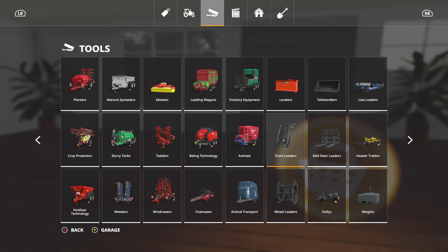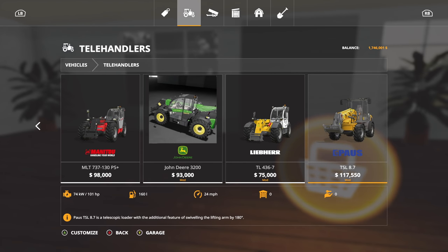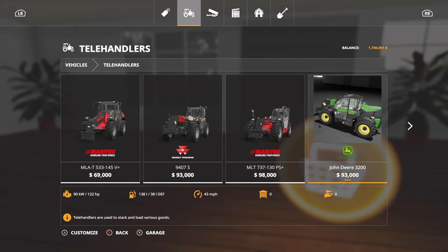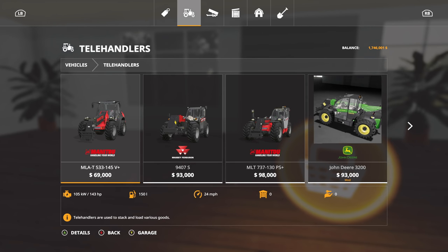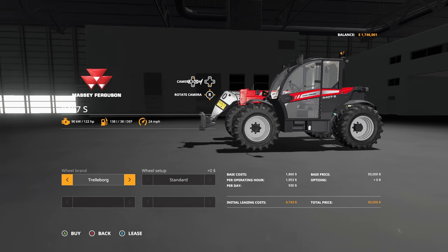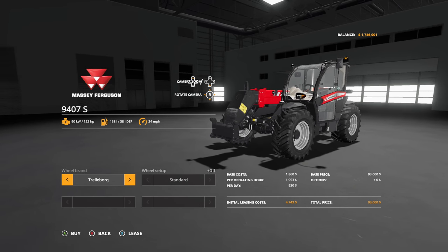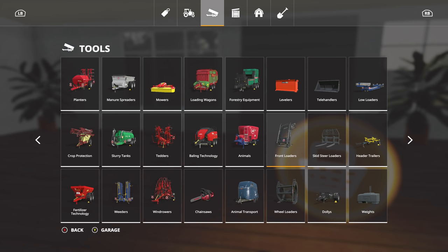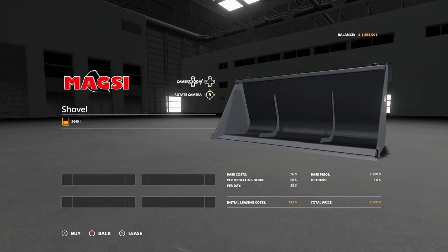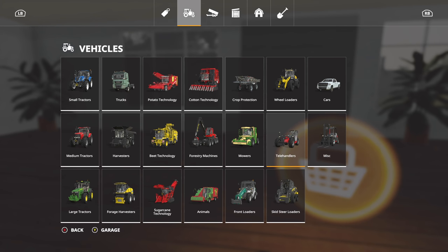We're going to get a pallet fork — Fendt Classic on that as well, purchased. Now we also need something to clean up the animals with. I'm thinking either a Liebherr or something down here — maybe a Massey or the Manitou. I'm going to go with the Massey telehandler because it just looks good. We'll go with trailer-borg tires since we're working in a dirt environment, and we'll get a bucket shovel at 2,600 liters — that's going to be more than enough.